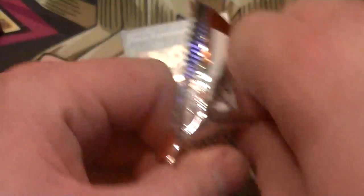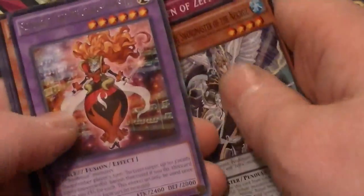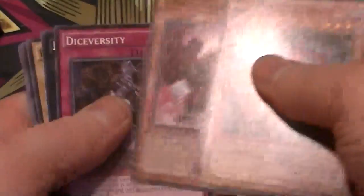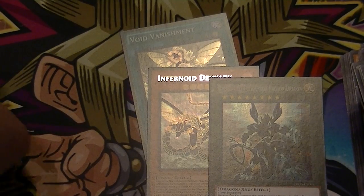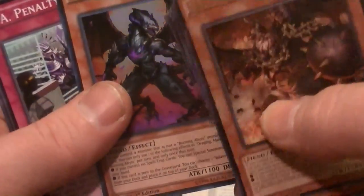Two packs left on the right hand side. Rare Schuberta the Melodious Meister. Rare is the Raid Raptor Revolution Force. And for the other half of the box: we got a Rare Barbar, Malebranche of the Burning Abyss, and a Super Rare Draghig, Malebranche of the Burning Abyss.